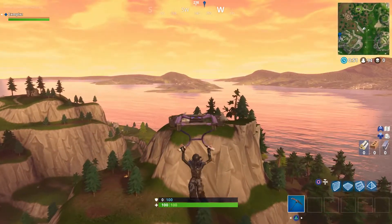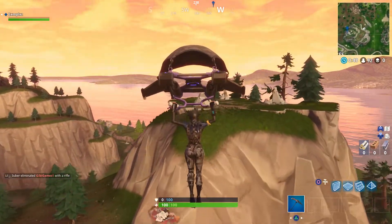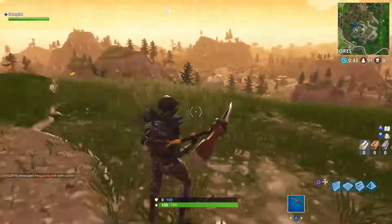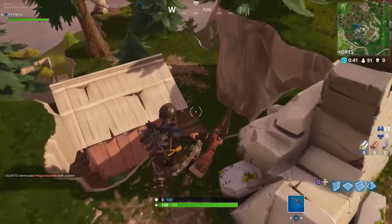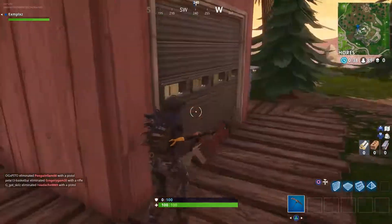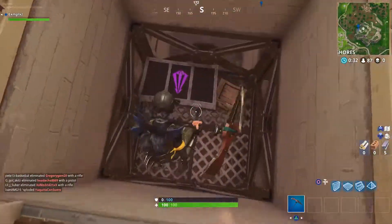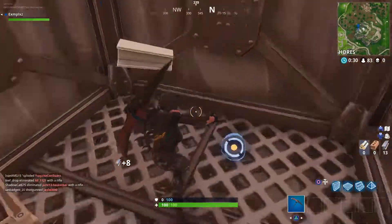We're gonna go ahead and try to land right up here, and we're basically gonna drop down. I'm pretty sure I just saw someone. But yeah, this is the place right here — this is the entrance. Come here and you could drop down right here, then you could just break out of this real quick.